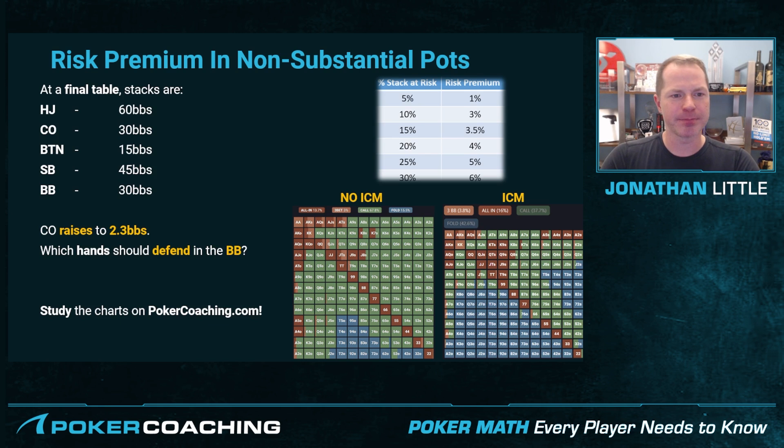Let's take a look at a final table. Here are the stacks: hijack has 60, cut-off has 30, button has 15, small blind has 45, big blind has 30. Let's say the cut-off raises to 2.3 big blinds. Which hands should we defend in the big blind? With no payout implications at all, the hands in dark red are all-in, hands in light red are re-raise, hands in green are call, and hands in blue are folds.